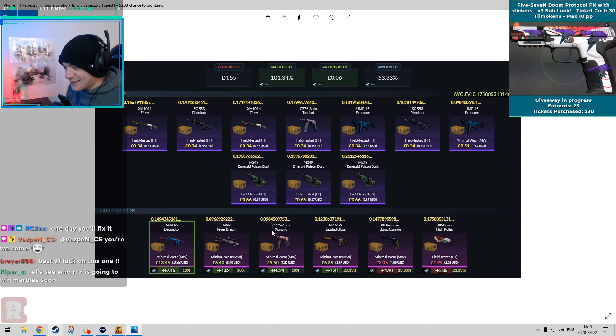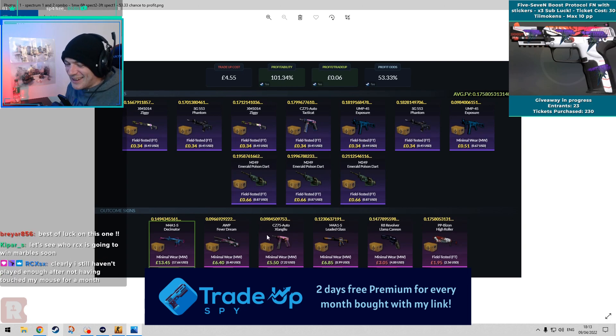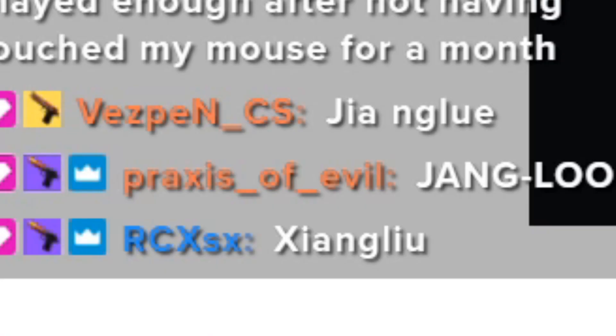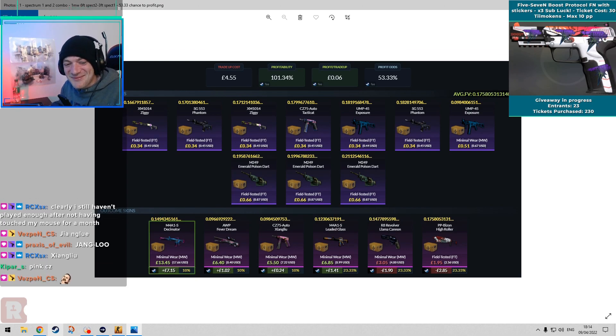The smallest profit is on the Zianglu — however you pronounce it, Zianglu or Zanglu, I don't know. That's the worst profit. Then we've got the Leaded Glass and the Fever Dream, which are like one pound and one pound forty. And then we've got seven pounds if we can get the Decimator, which is the real big one. Chat tells me it's spelled Janglu — I already know how it's spelled, I need to know how to pronounce it.